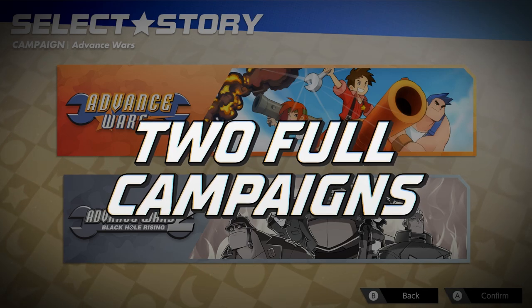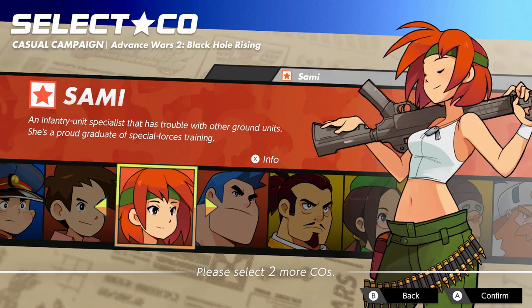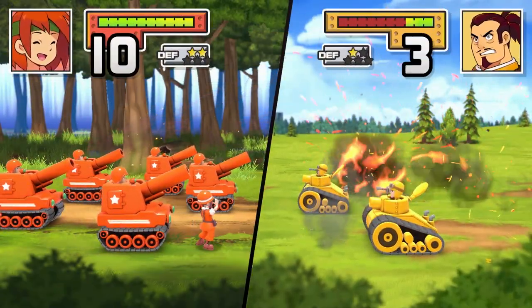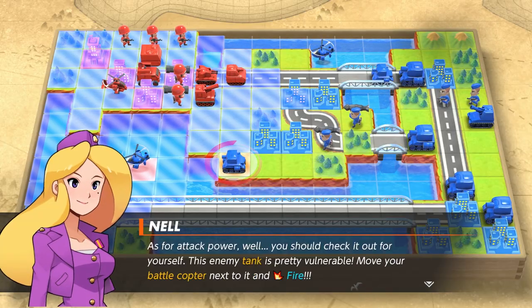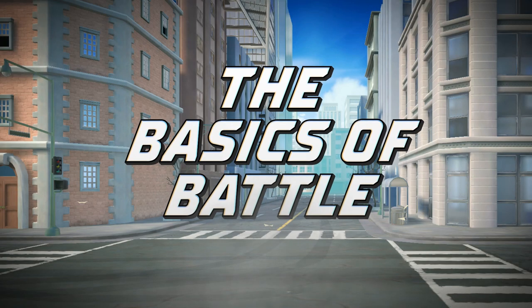While you work your way through the two separate story campaigns, you'll control several different commanding officers, commonly referred to as COs. Your mission? Defending from opposing nations! But before we get into the nitty-gritty, let's make sure you understand the basics of battle!